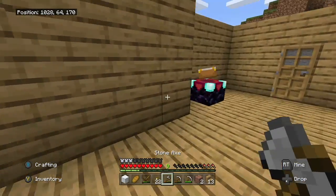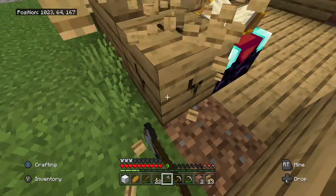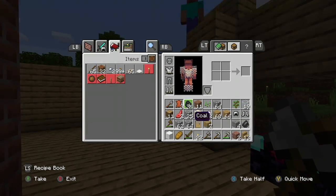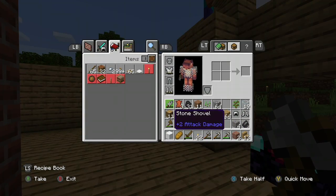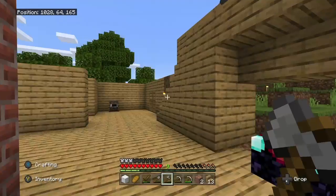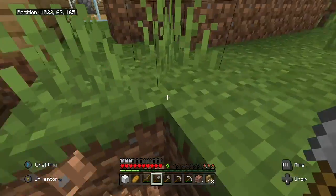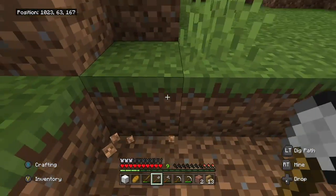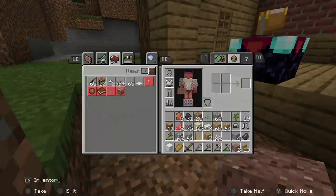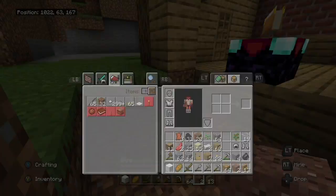We have an enchanting table, so I'm gonna make an enchanting room right now. I just have to break this wall and dig out this area. We're going to build an enchanting room, but we really need to get books and I don't think we have any. We'll have to check out a village to see if they have books, because I don't think our village has any.